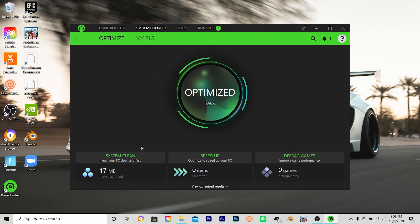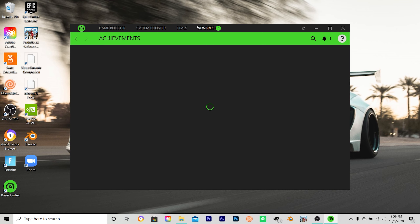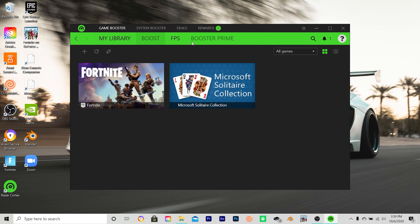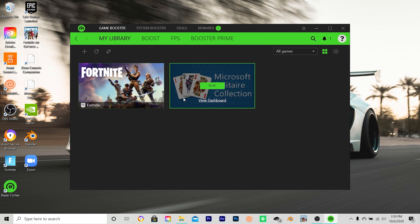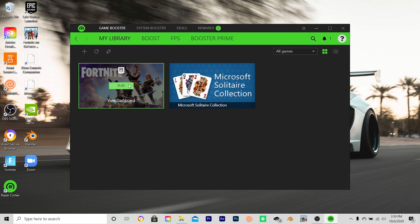There you go — it says defragged. Originally it also said about 40 megabytes, but actually I cleaned 15 gigabytes, which is almost the biggest you can go. That's really big. I do recommend running the System Clean — it actually boosts your rig. My rig just shows you what I have. As you can see I don't have the best rig, it's just a laptop. Deals and Rewards is nothing special — it's just trying to get you to buy stuff from Razer, so don't do that.